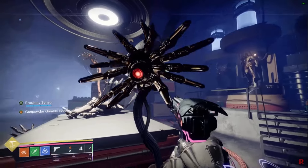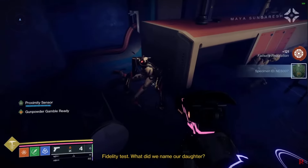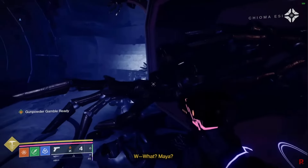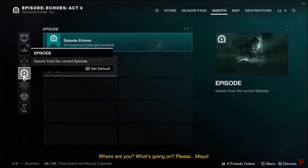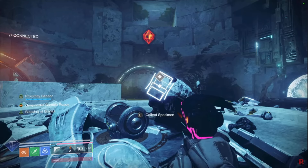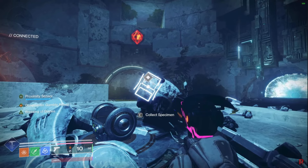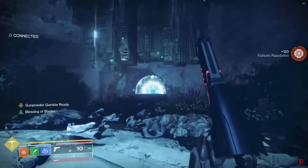For specimen seven, you cannot miss this. When you get the Encore exotic mission in Act 3, you access the mission and specimen 7 is given to you no matter what — you're forced to pick it up. For specimen eight, you first need to finish specimen 7, because that unlocks the secret exotic chests in the Encore mission. Specimen eight is located in the second intrinsic perk area, Command Frame 3, in the puzzle area with the giant Minotaur boss. Once you kill the Minotaur inside, the specimen spawns next to the chest.